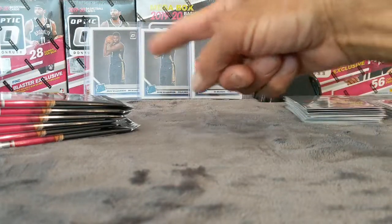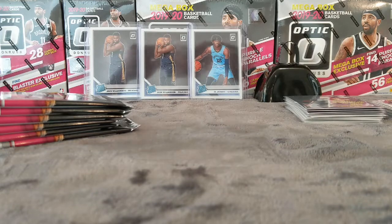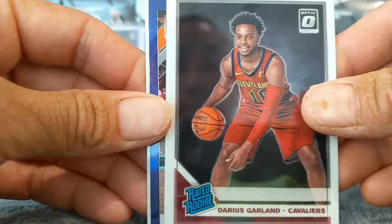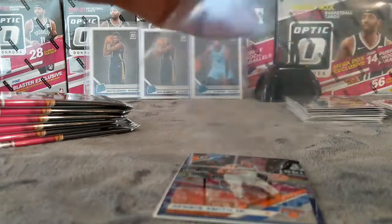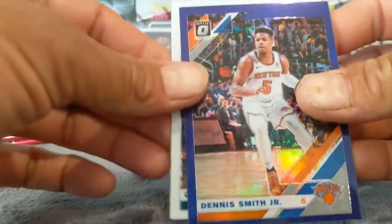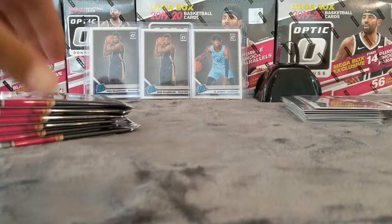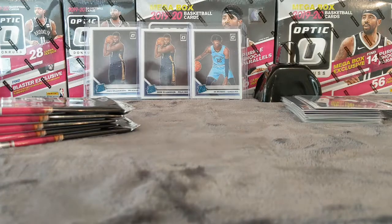So far we've gotten two Zions and one Ja, so off to a good start. First pack: Justin Holiday, Darius Garland — got a purple — and Dennis Smith Jr. and a Cody Zeller. We'll sleeve that up just because it's purple, why not.